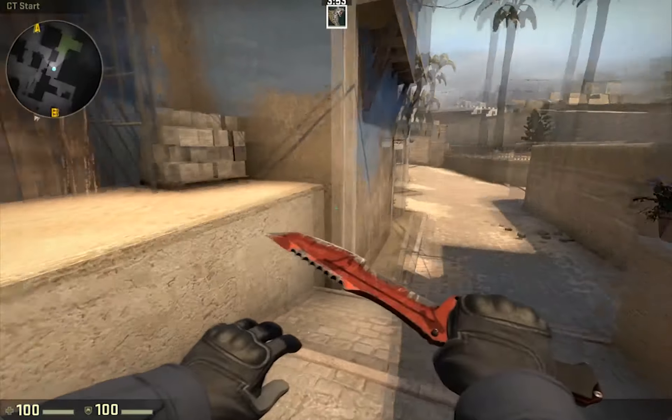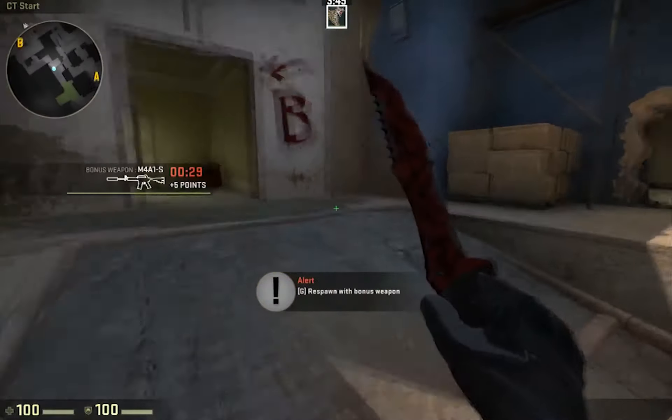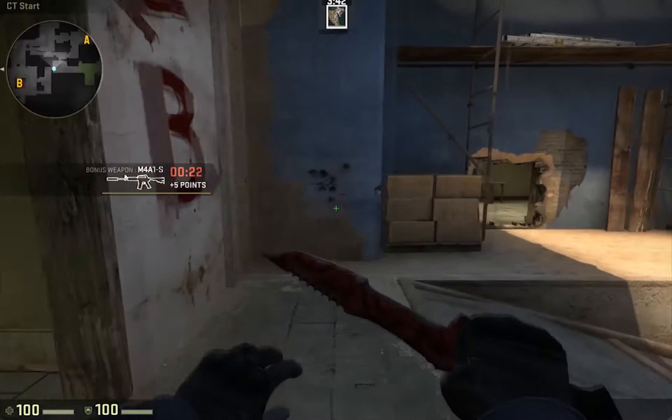Hey guys, what is going on? It's Ryan here and today I'm going to be showing you a video on de_mirage. It's an invincibility spot in between shop and CT. It's pretty good obviously because no one can kill you in it.